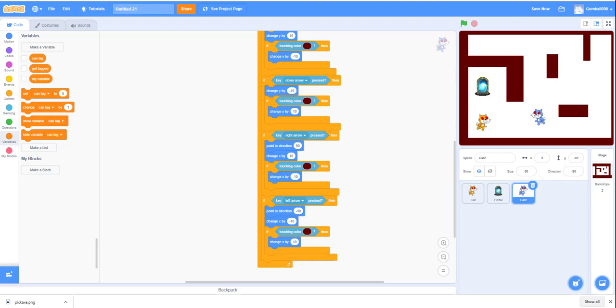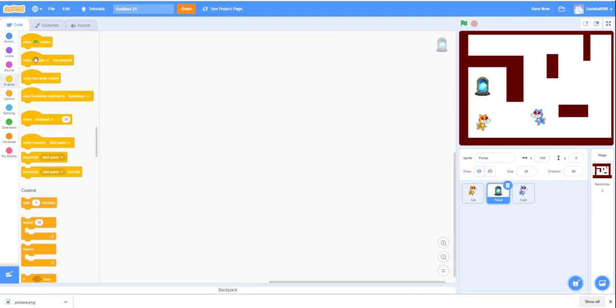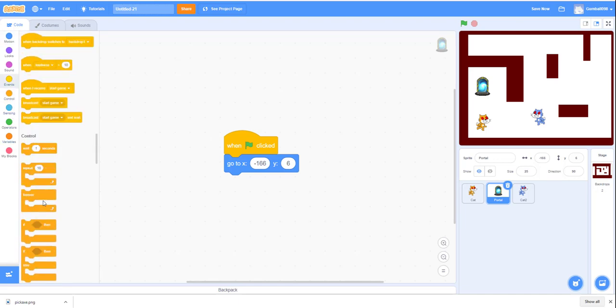Now code the portal. When green flag is clicked, go to x: 106, y: negative 166. Then go forever and play 'next costume' to animate the portal.